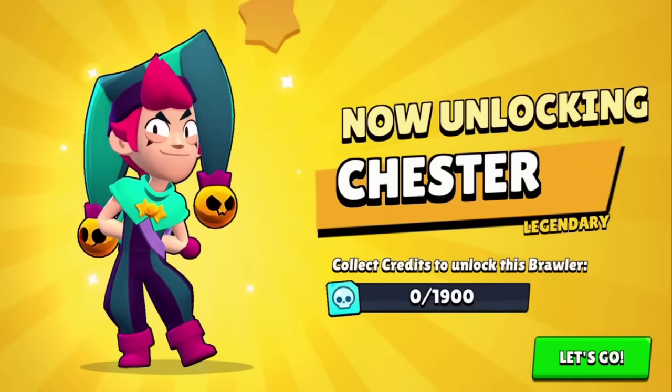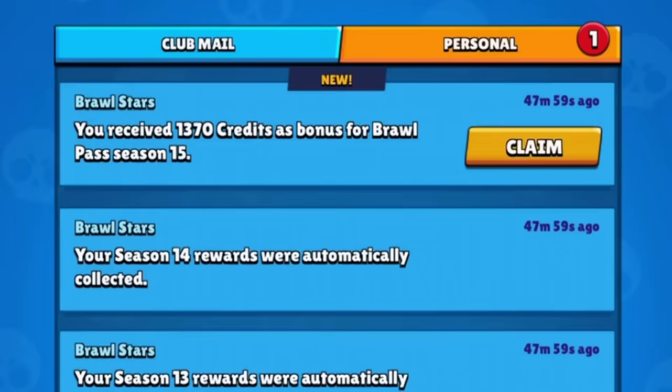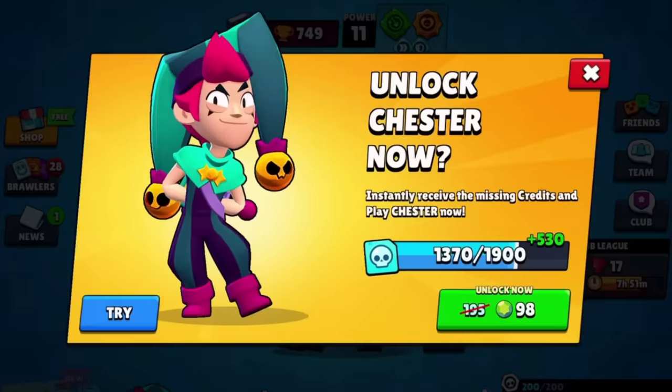The same price as a mythic — as you guys can see here, seeing that I'm on my main account, I only have Chester to unlock right now. And then we can start grinding out those fame rings. The credits that you will be reimbursed will be sitting in your inbox. Looks like I get 1,370 credits, a little bit more than what I thought. Really close to getting Chester.